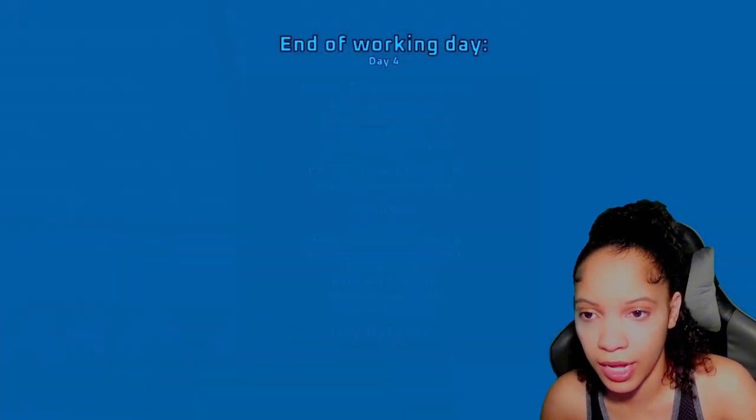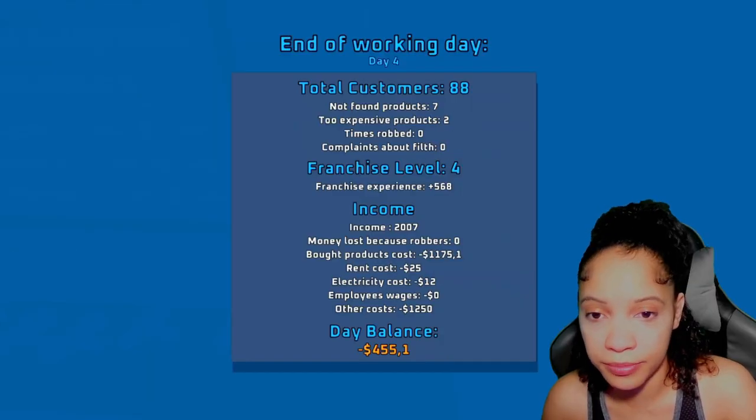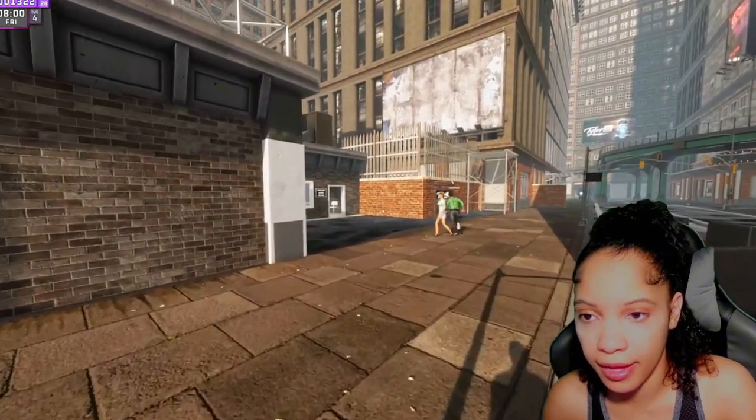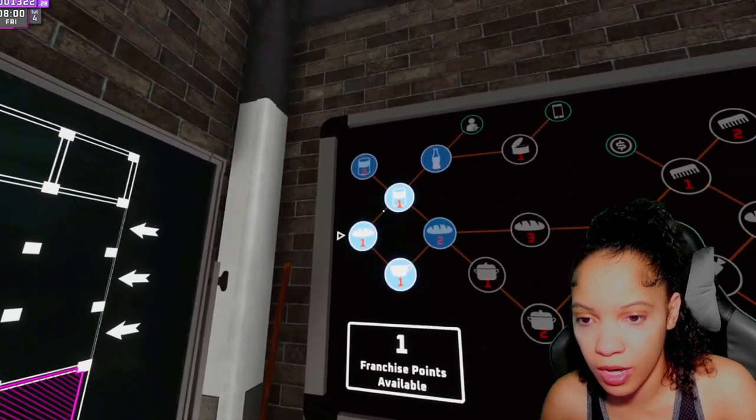I'm gonna close the store for today — let's see what we got. Our day balance was negative $4.55. We didn't do something right — not a good first day. We are back! Look at Big B — b-hop can't wait to work. First day at work!